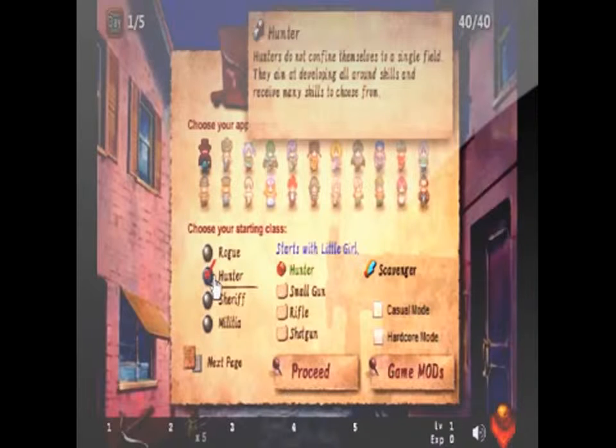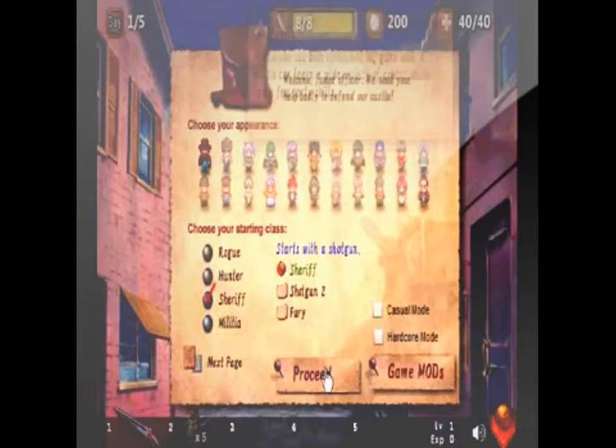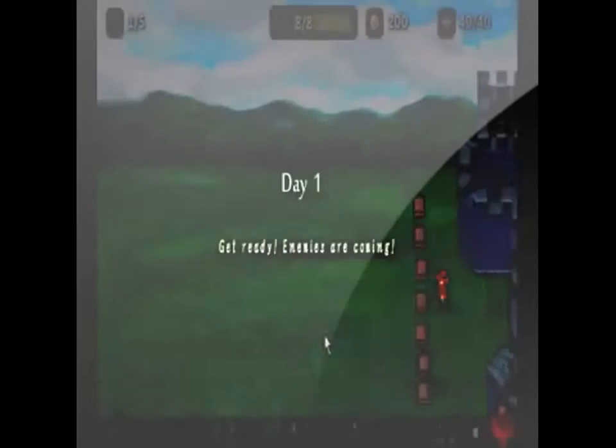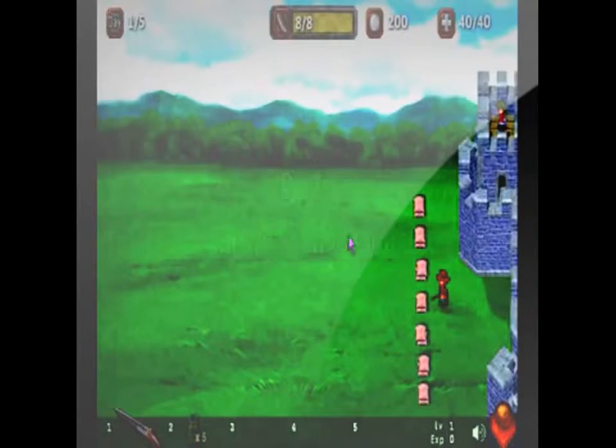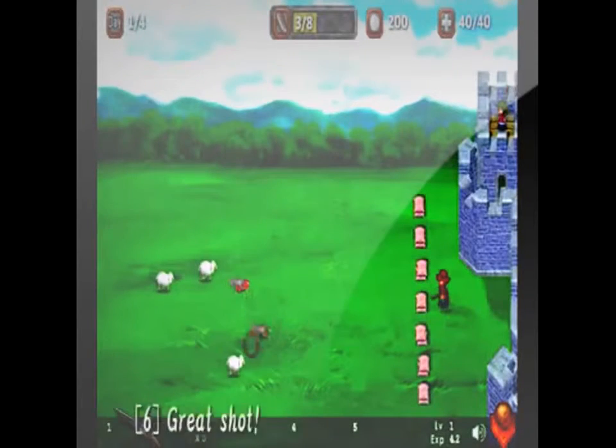Elona Shooter is a defend-your-castle type shooter with some RPG elements added into the game. You have to fight off waves of enemies, usually made up of different animals. There are four different classes: Hunter, Rogue, Sheriff, and Militia.